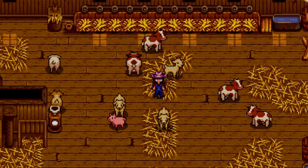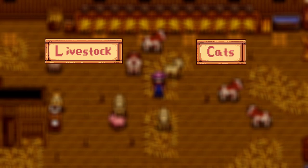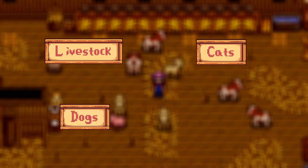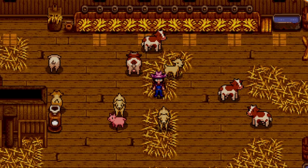We've got four different categories to go through today. We have our livestock — pretty much everything that you can get in the game, from cows and sheep to chickens, ducks, rabbits, dinos, and all that. Then our next category is cats, then dogs, and our last category is new animals. Most of these mods will replace an animal within your game but it still brings a fun new experience into your Stardew Valley game.